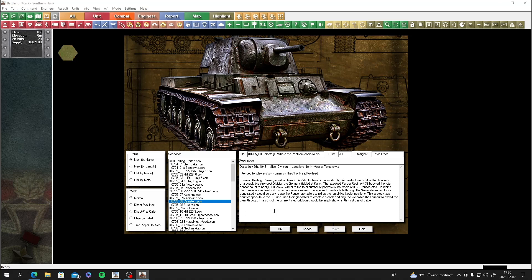I'm going to play as the Axis human versus the AI, because the AI is usually performing a bit better when it's defending than when it's advancing.